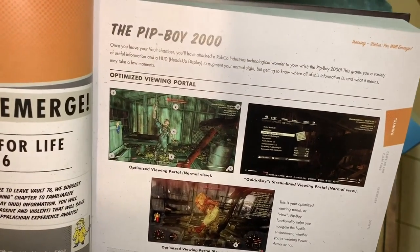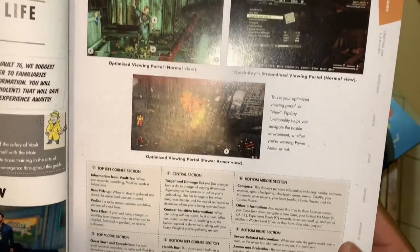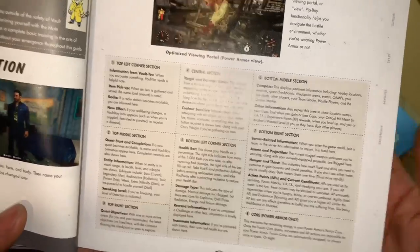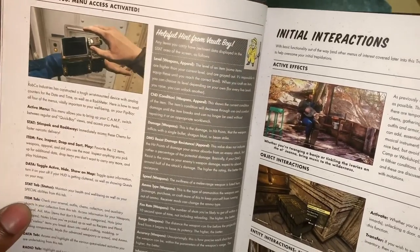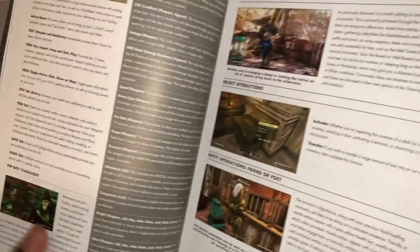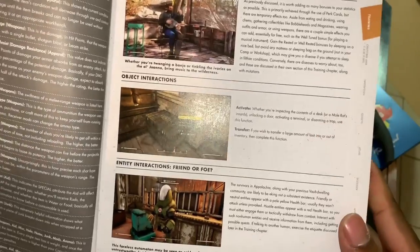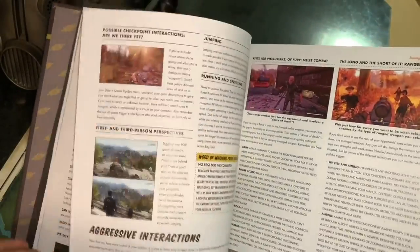The guide even shows infantry management, the Pip-Boy, and an optimized viewing portal. You can view your Pip-Boy in full detail here. It covers the Pip-Boy 2000 with helpful hints on how to use it, the active menu, and so on. This is so cool — all the information you need, including the Pip-Boy flashlight, initial interactions, and object interactions. This book is so worth it — I want to be reading this tonight.